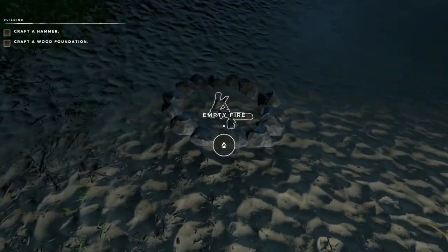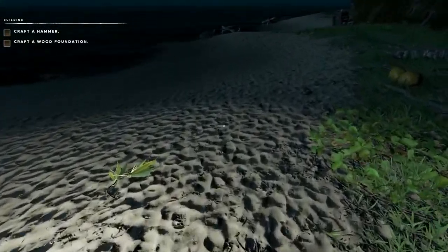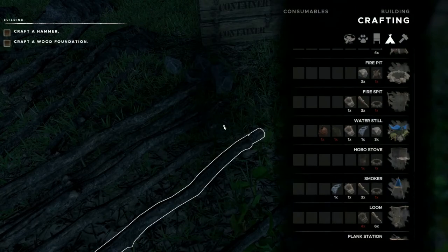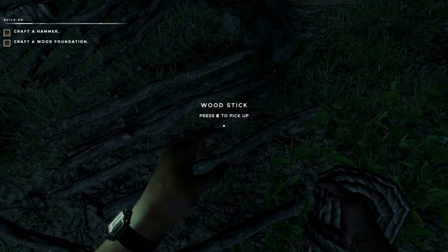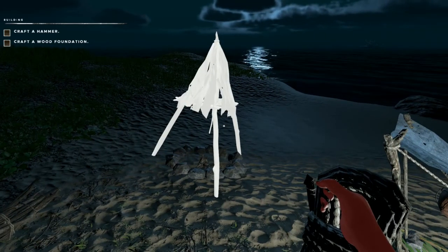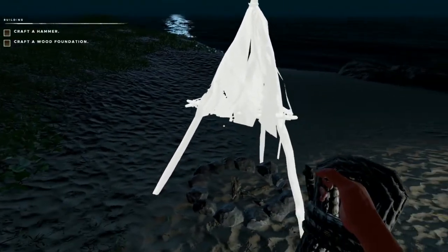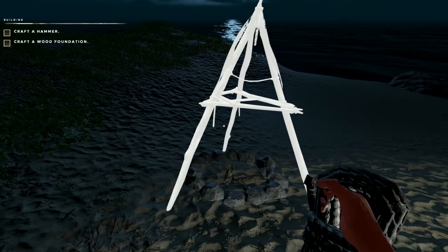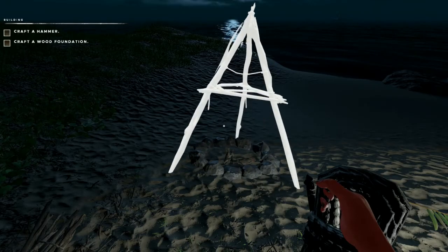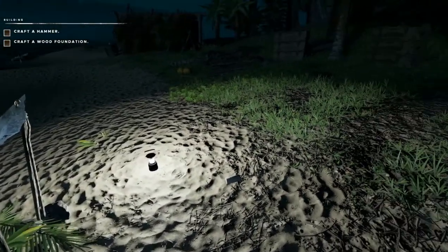That's really the only thing I did off camera that I hadn't done in the previous episode. So we'll find our lashing, we have the cloth, and we need three sticks — grab one, two, three — and come over here. I don't want it here. Our camp is kind of this way. You can use the Q and E keys to rotate this so that it's not in some random direction. We'll put that there, and now we can hang meat on the smoker and just smoke it — I'll show you how to use that in a little bit.